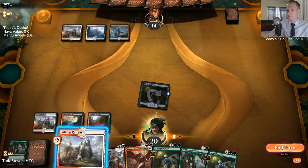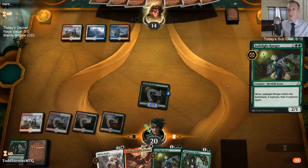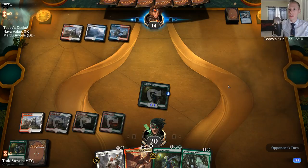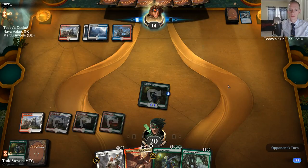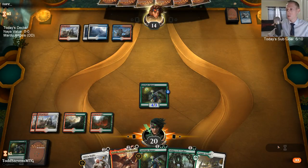I should have played Aurelia here. If you just go 0-2 you get like two packs, so your 1500 gems just got your draft plus two packs — you have to go 3-2 to make your 1500 gems back. This is the kind of deck that we're going to be bringing in all of our Rhythm of the Wilds against, to make our creatures not be able to be countered.